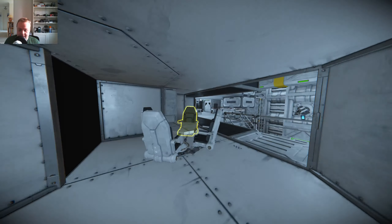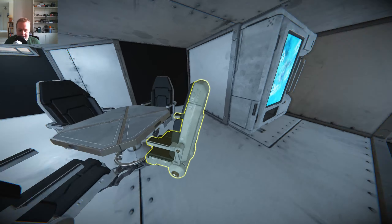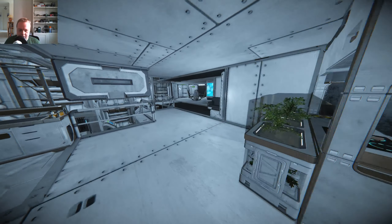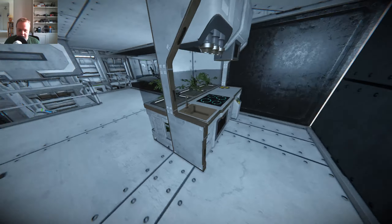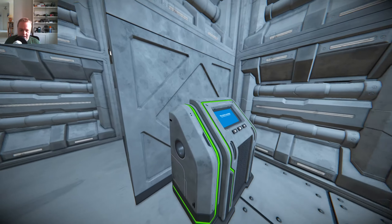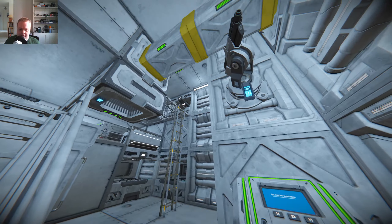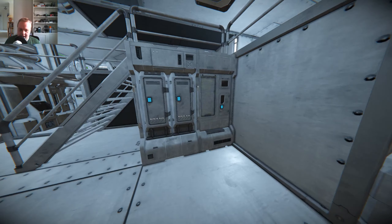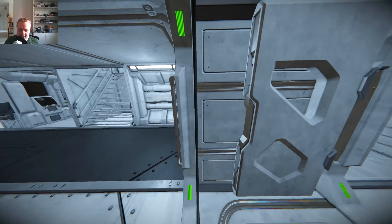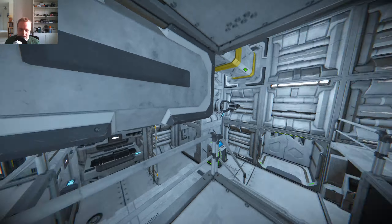In here there's basically crew quarters, as well as a small relaxation area, just using some of the decoration DLC assets — a small bar, kitchen area. This planter here is kitchen herbs I guess. Down here: toilets, jukebox, and the dispenser — for some reason it doesn't seem to show up unless I specifically look for it. A couple of bunk beds, lockers and things of that nature, armory. This other door in medical just takes you through to crew quarters in this instance.